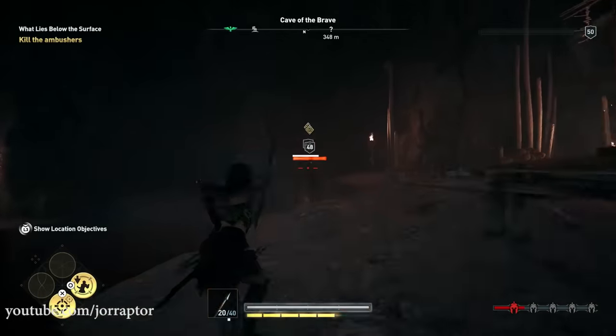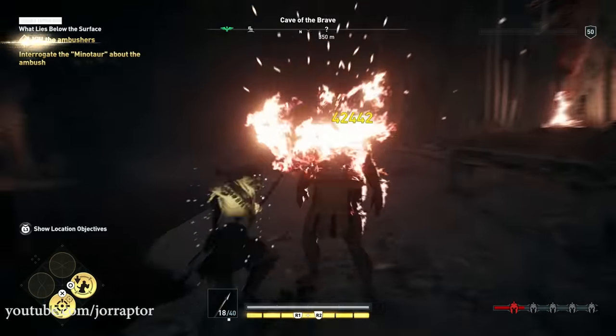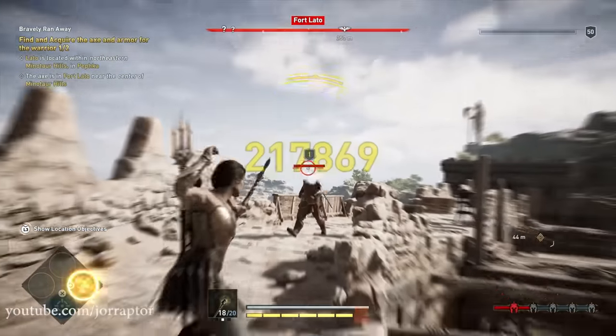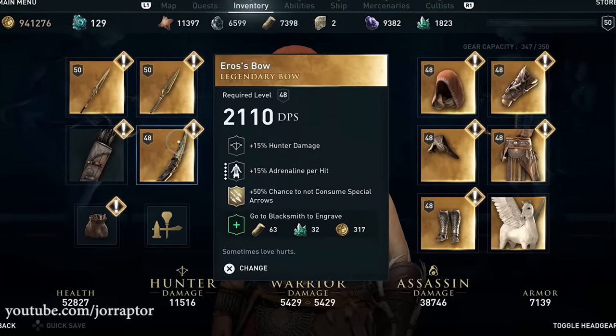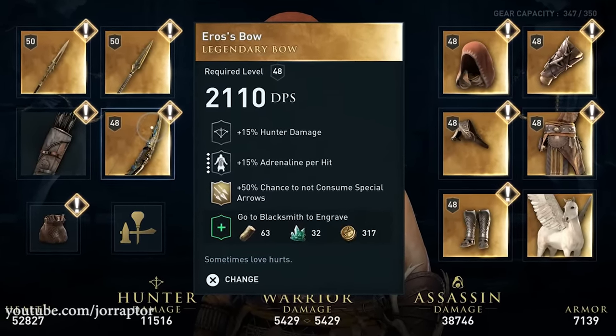Because there are multiple playstyles in Odyssey, there are three best bows for every playstyle. There are two bows though that feature legendary perks I would recommend on every bow. The first one is Eros' bow — the best bow in the game overall — thanks to the 50% chance to not consume special arrows legendary perk.